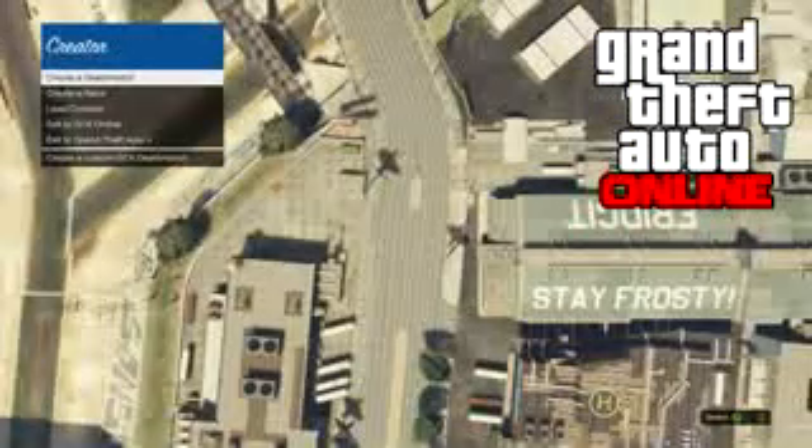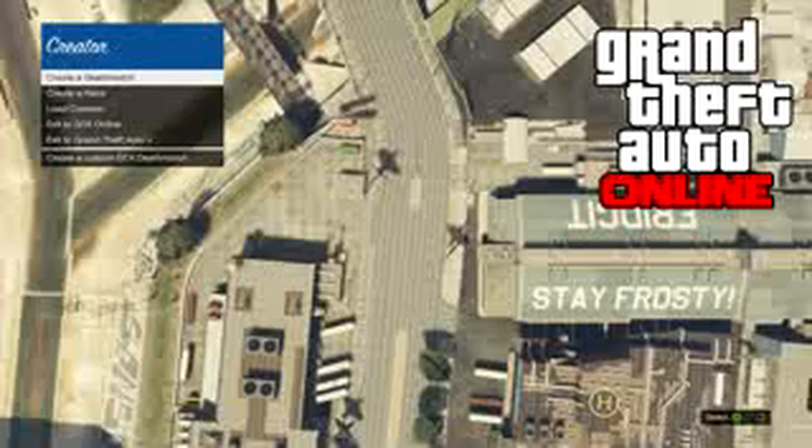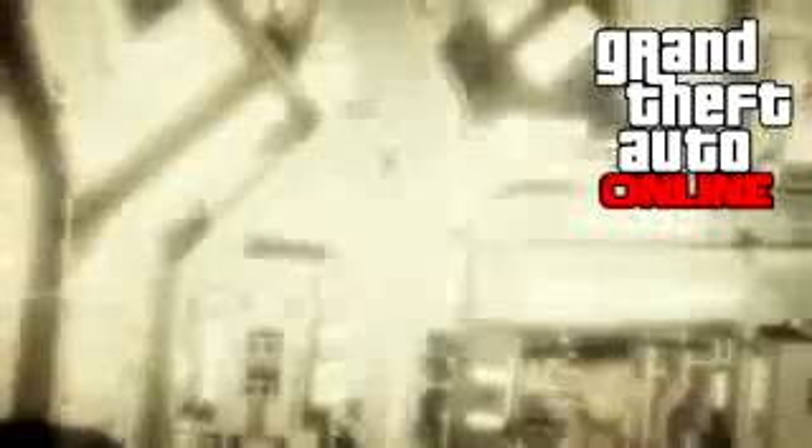Once you get here, hover over 'Create a Deathmatch.' This is one of the hardest parts of the glitch — you're going to have to click 'Create a Deathmatch' and at the same time turn off your router or unplug your ethernet cord, depending on whether you have Wi-Fi or wired ethernet.